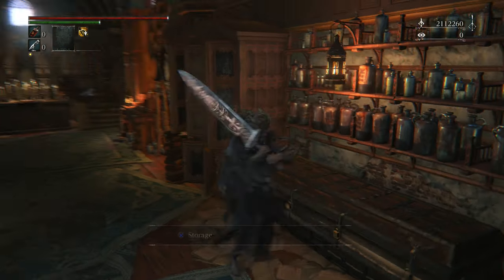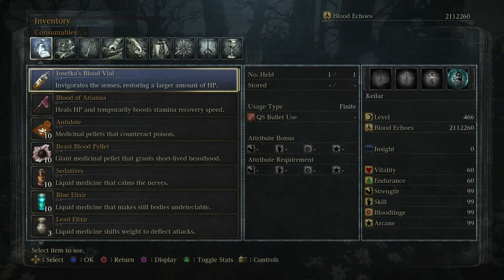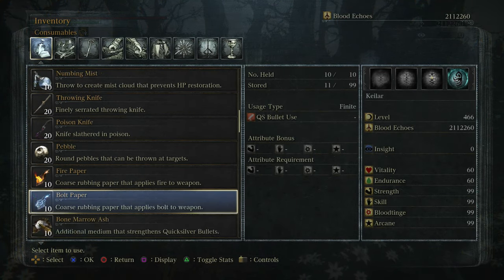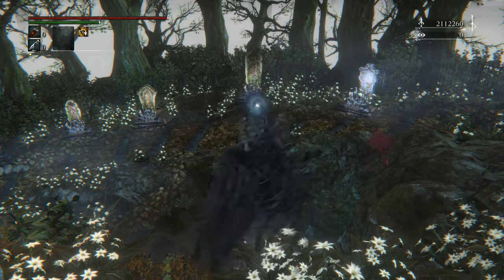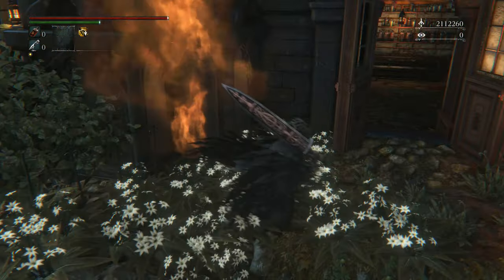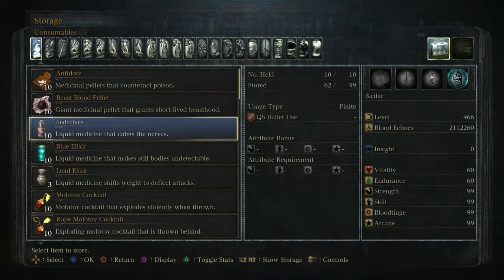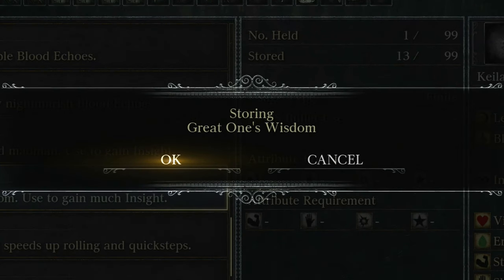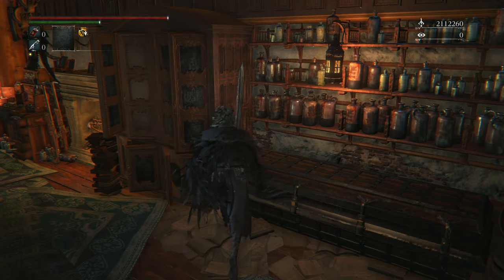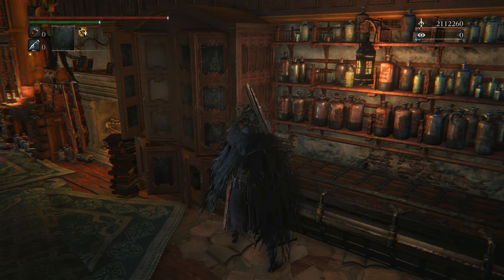Simply back out of that message, head into your storage box, and withdraw one Great Ones Wisdom. Run to the lamp where you want to hover over the use button, and after clicking use, fall off the ledge simultaneously to successfully cancel the use animation. Then run back up the hill, head into your storage box, deposit the Great Ones Wisdom back into your character's storage, and run into the corner where you can rinse and repeat the insight glitch process.